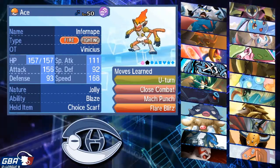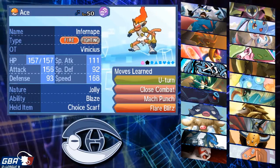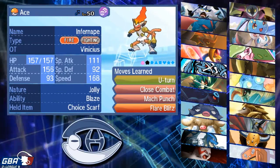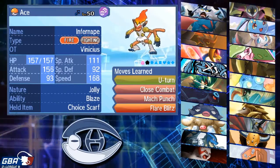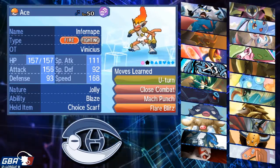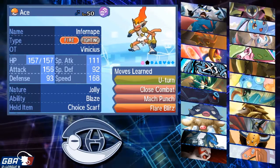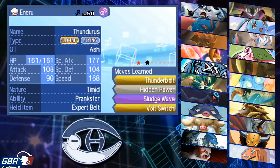I did want to go Adamant, but I can't risk it with Manaphy around. At least this way I'm faster than a plus one Haxorus and a plus one Manaphy if he gets up a Z Rain Dance. Moving on to the next one.